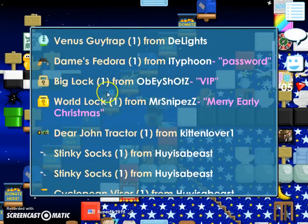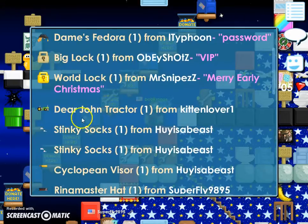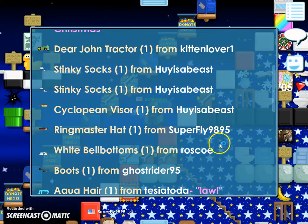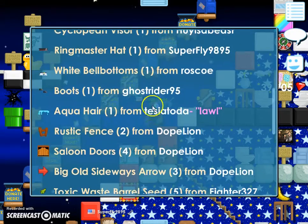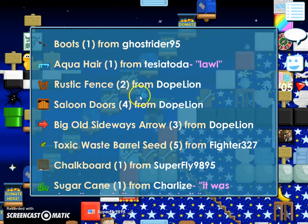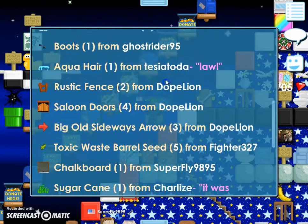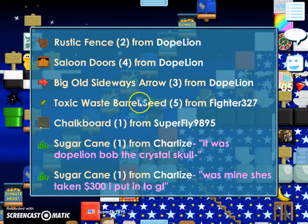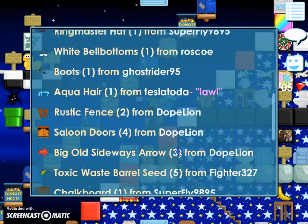We have a Venus Ketchup, Tame Spedora, a Big Lock, and a World Lock from Mr. Snipe ZZ — thank you. A Dear John Tractor from Kit Mover, that's awesome. Two Sticky Socks and Cyclopean Visor from Hoys the Beast. A Ringmaster Hat from Superfly, White Bellbottom, some Boots, Aqua Hair, Rustic Fence, Saloon Doors from Doak Lion. Toxic Waste, their Seeds — I already gave him back those, so I'll have the same amount. Some chalkboards and then some sugarcane.